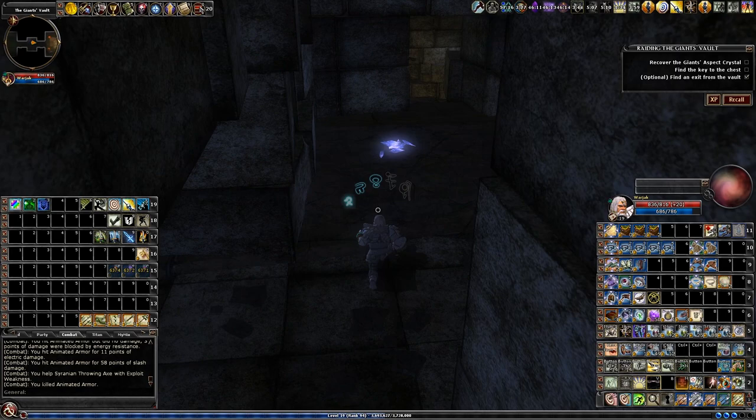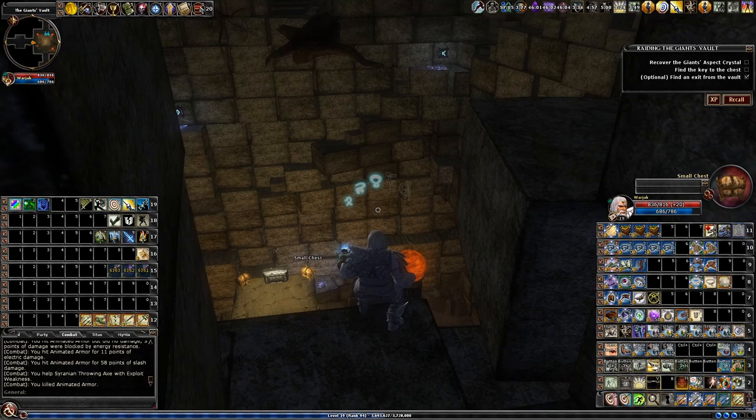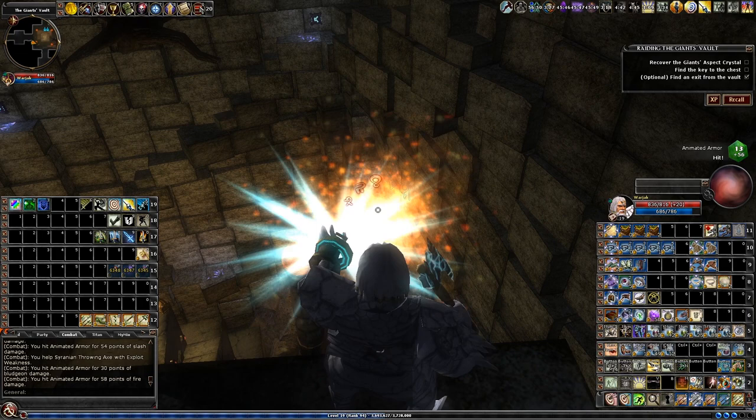That should be it — we've got both runes activated and we've got the key, so now we can jump down and go to open up that locked door. Here you can see I'm above where the chests are and you can just jump right down and land where the chest is, but it's not going to help you. Even if you land there, you cannot activate the chest or exit before we get the final piece.